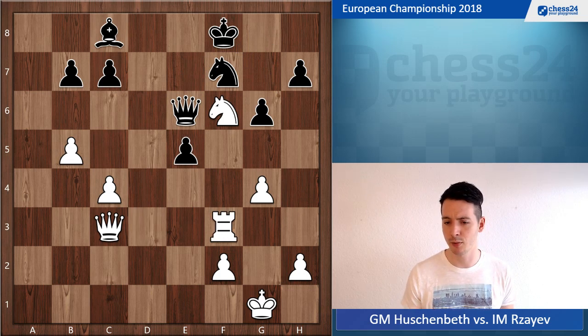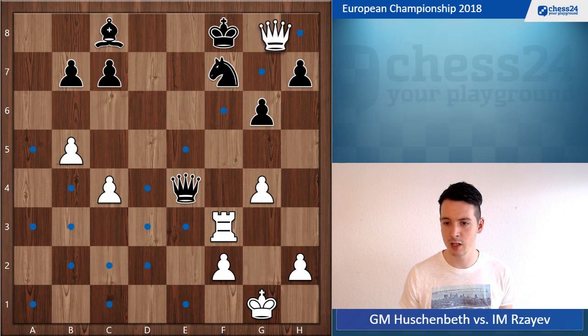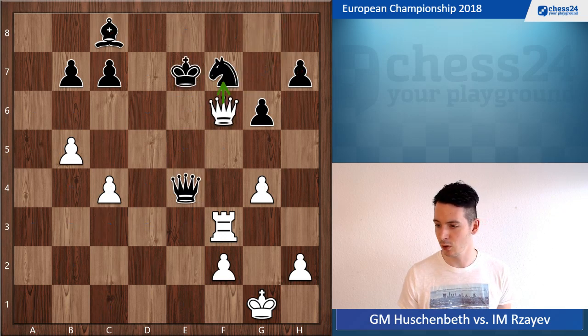Rook f3 looks a little awkward but it works out for white, protecting the knight on f6. If e4, there are many ways, but one I like is knight takes e4, queen takes, queen h8 check, and queen f6 check — picking up the knight and it's all over.